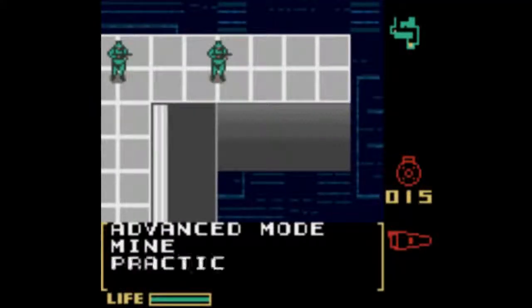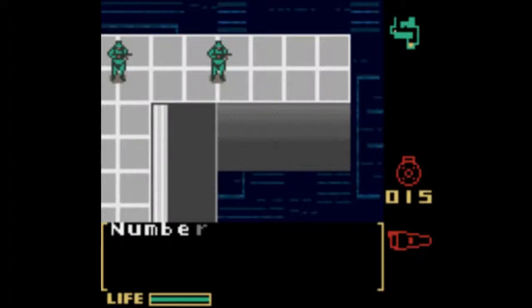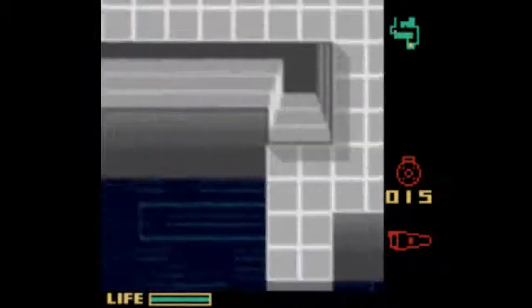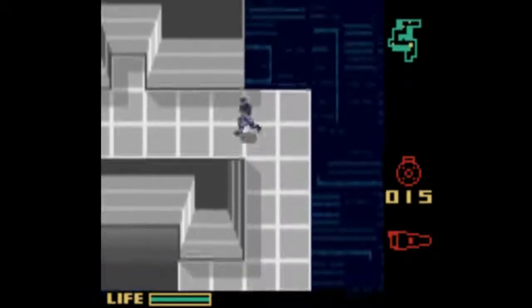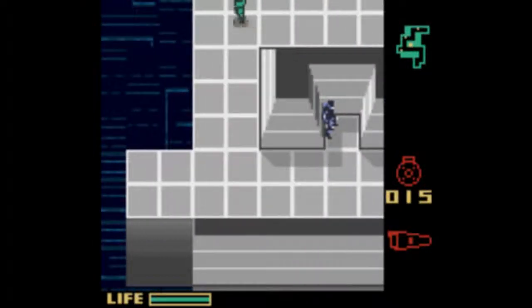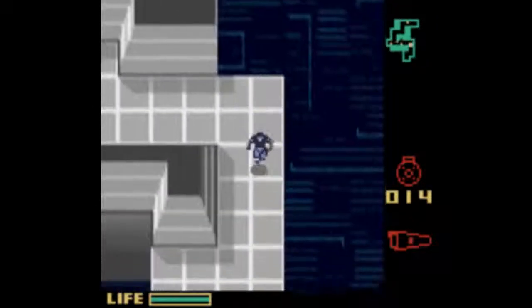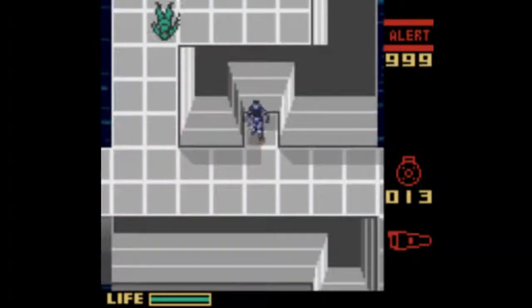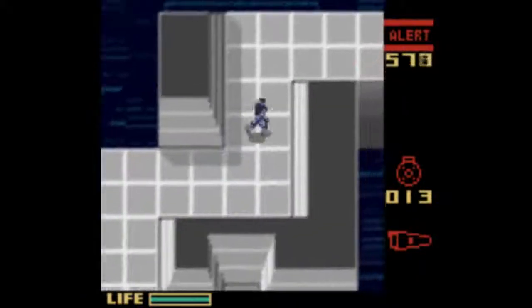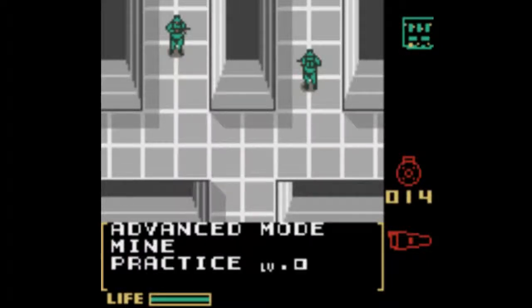Next one. Advanced Mode, Mines — Practice Level 2. Neutralize all enemy soldiers and head for the goal. Number of enemy soldiers: 2. Probably means that one stationary thing — yep — is an enemy mine. That's fine. Dare I say this might be easier with actual people than it is with targets.